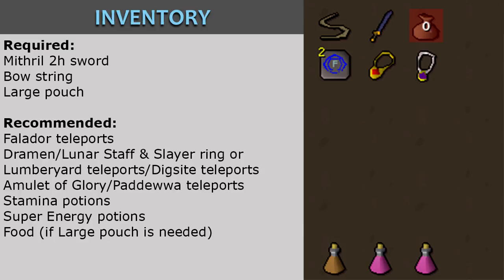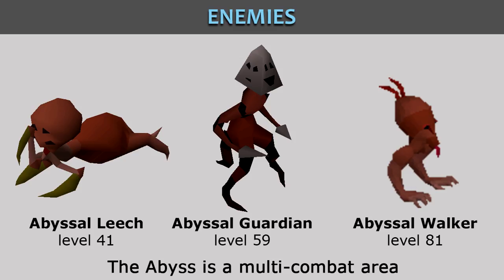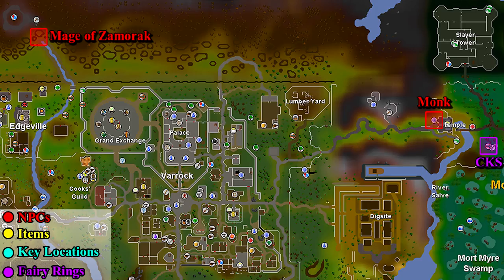You will lose all three of these items. It is recommended that you have Falador teleports, a Dramen or Lunar Staff and a Slayer Ring, Lumberyard Teleport or Digsite Teleport, Amulet of Glory or Padawa Teleport, Stamina Potions, Super Energy Potions, and food if you need a large pouch. The different enemies you will be fighting are Abyssal Creatures at level 41 to 81 if you don't have the large pouch. Maps are linked in the description below.